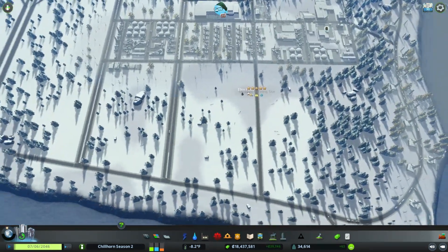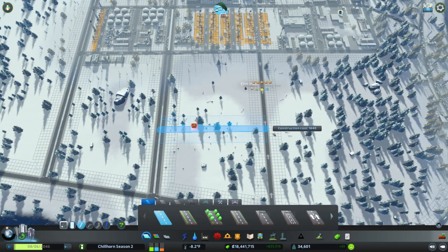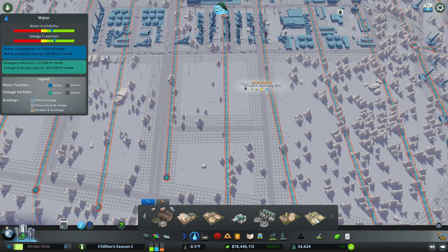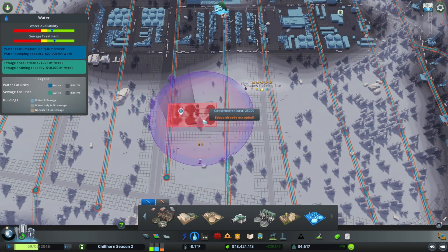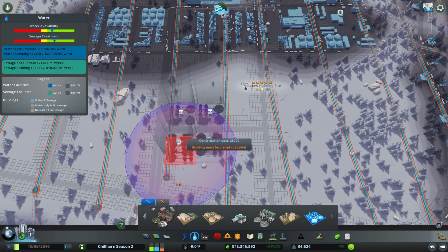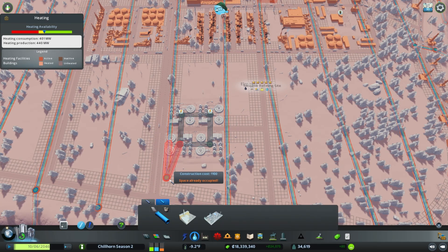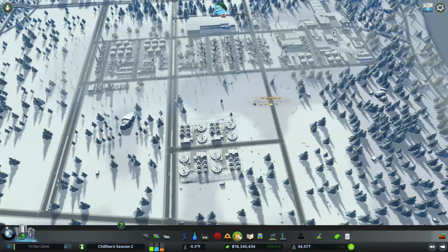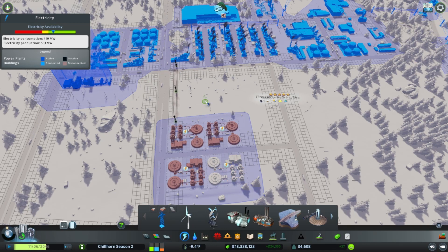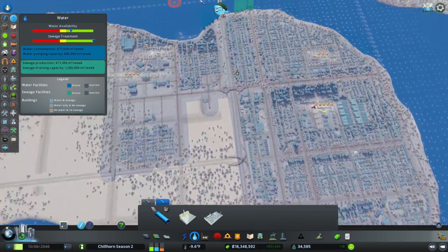Let's go ahead and find a little spot here. We'll grab these regular roads, come across like that, and let's see the size of these first. Let's drop this down like so, and put like four of these facing each other. Let's grab the water pipes and just kind of connect them all up like that. Electricity is an issue — let's grab some power lines, get those out there, and let's see what that does to our water. Capacity is at 1.2 million.